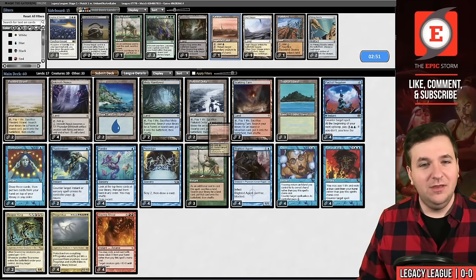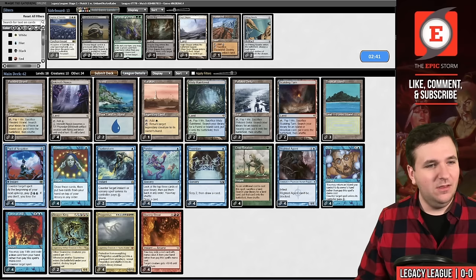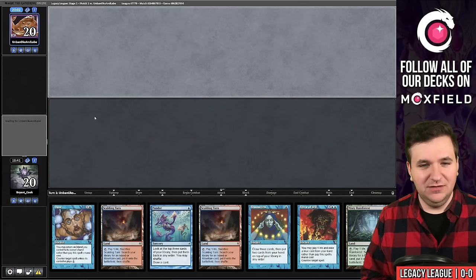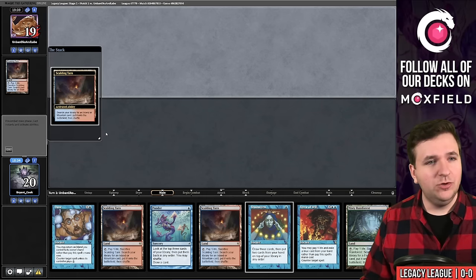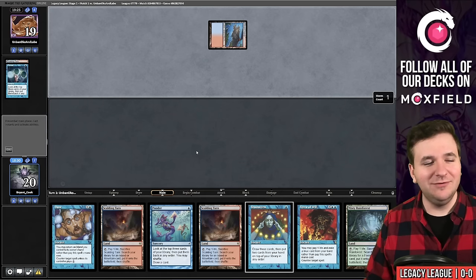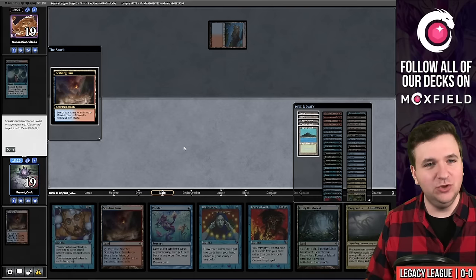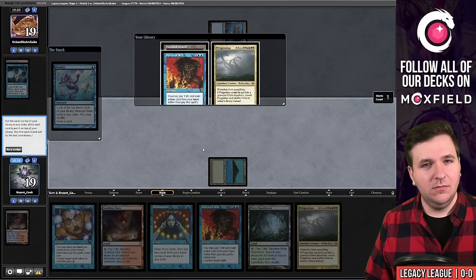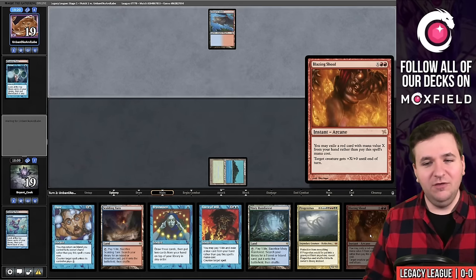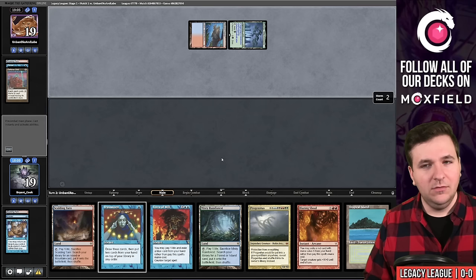I'm considering boarding in Boseiju — probably should have done that earlier. Let's take out two Pact of Negations. Game three, opponent takes a mulligan. Turn one Scalding Tarn into Ponder, island, Ponder keep. Not a great one but it's what I've got. We grab Tropical Island and Ponder again. I think keeping double Force is nice but I need to execute my game plan, so I shuffle.